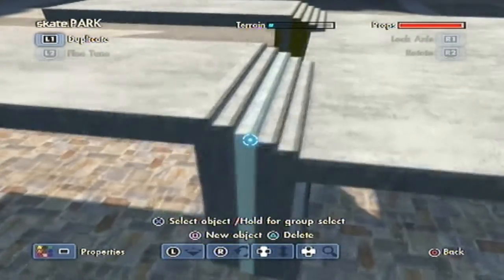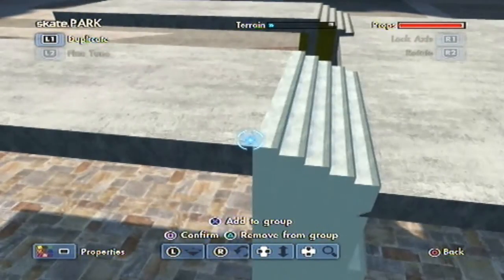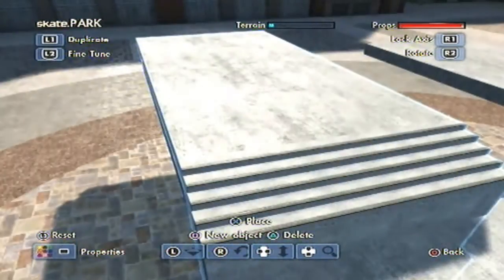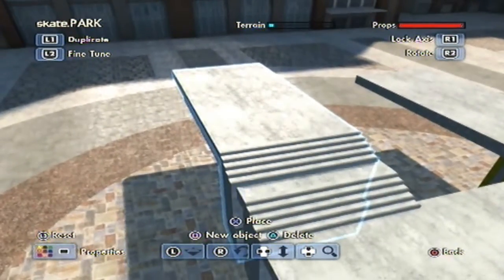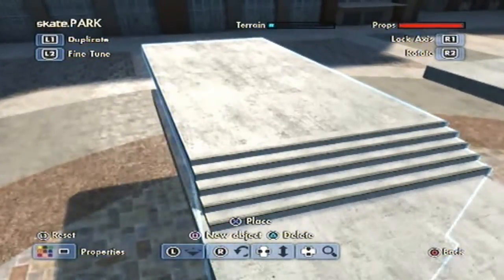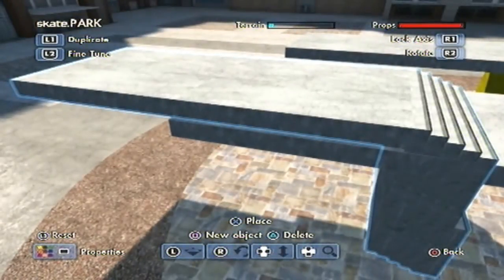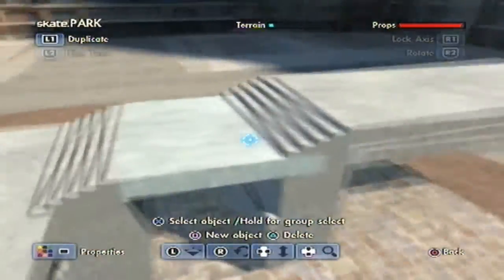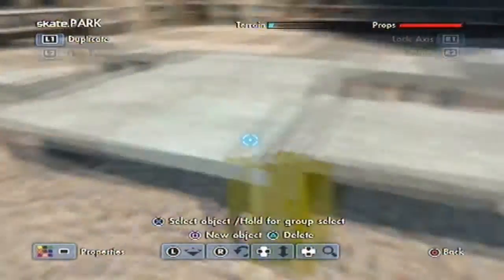You can also copy and paste it one more time to create a double stair set. As you can see, doing it like that will create a nice double stair set right there. It is simple to make and very nice to ride as well.